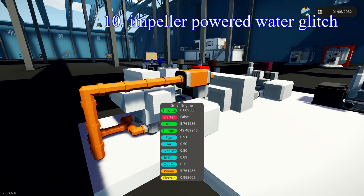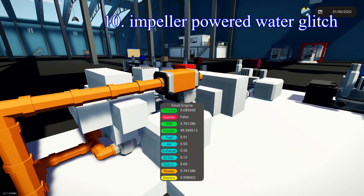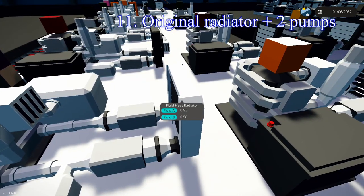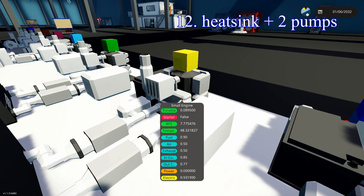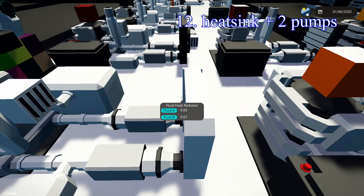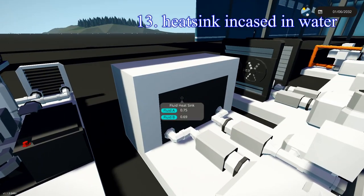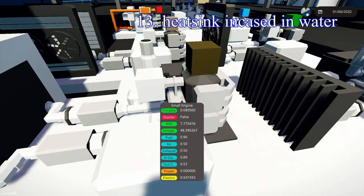In number 10, we have my water glitch with two impellers instead of pumps — it keeps the engine decently cool at 49 degrees. In 11th place, the OG radiator with two pumps. We can quickly move to 12th because it's at the exact same temperature — the heat sink, so they don't vary much. Both of these OG cooling systems perform identically. And in 13th, by a tiny bit lower, we have the heat sink covered in a water tank.